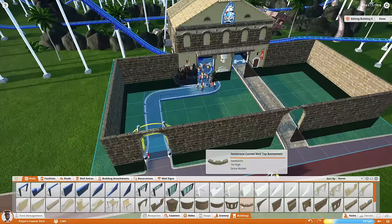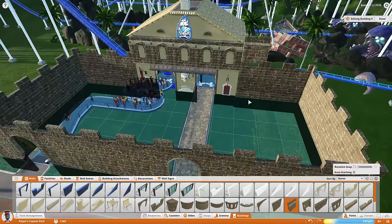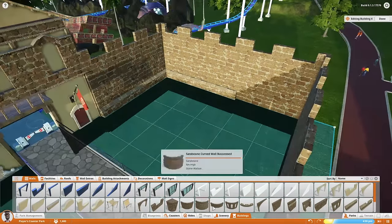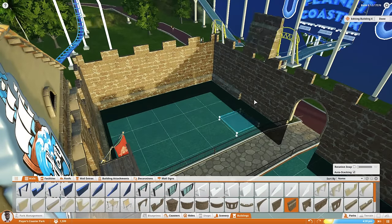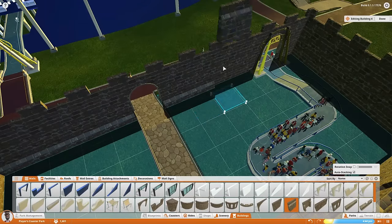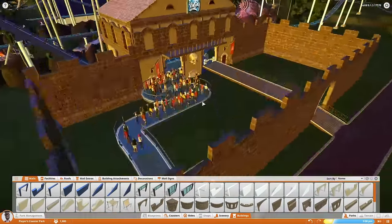It always amazes me in this game how plain things look until you start to dress them up. A lot of people would just stop at having a wall, but just start adding stuff — make everything look intentional, make everything look detailed. That's the great thing about this modular building: the infinite possibilities. I never feel like I'm actually done with things because I'll occasionally go back and add something to all my builds. Right now I'm adding this layer on the outside to give the wall a little more thickness, and I kind of like having the larger base — it looks more realistic in my opinion.